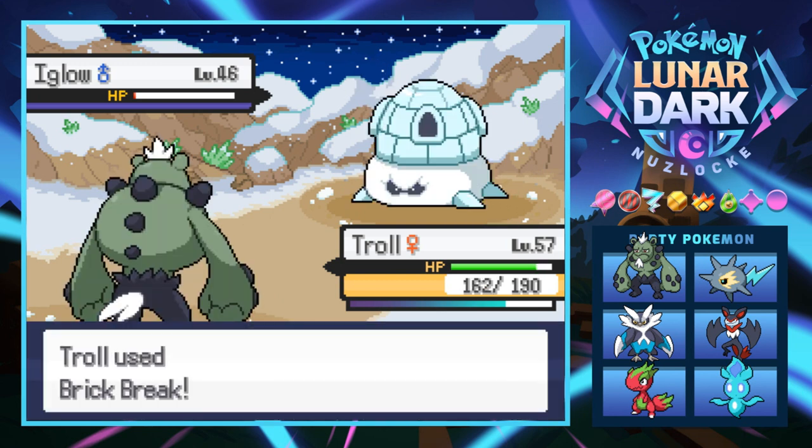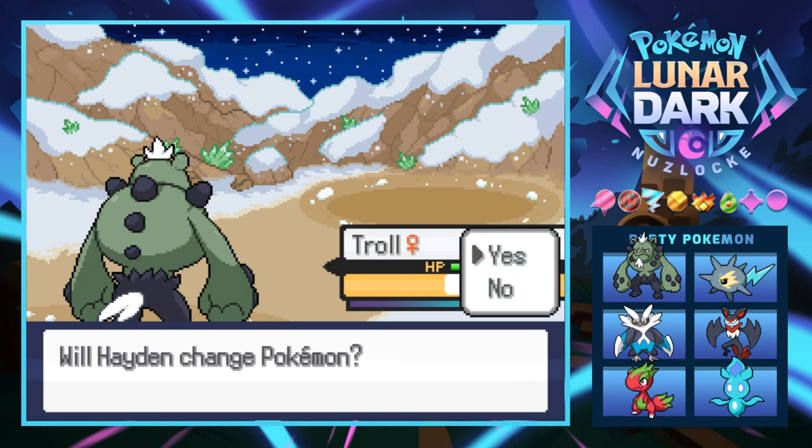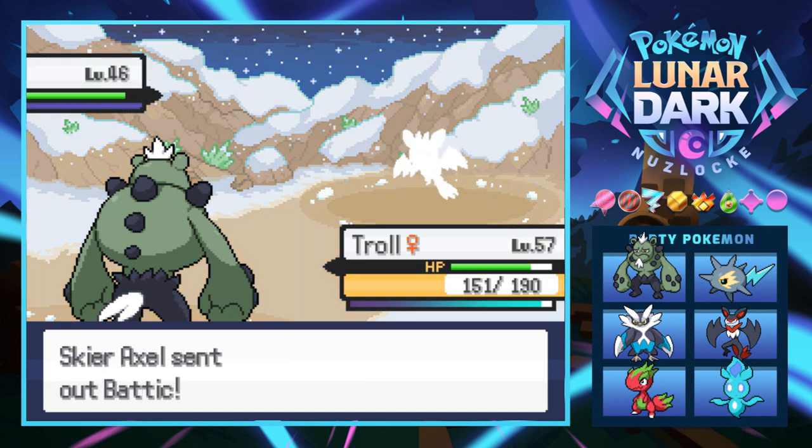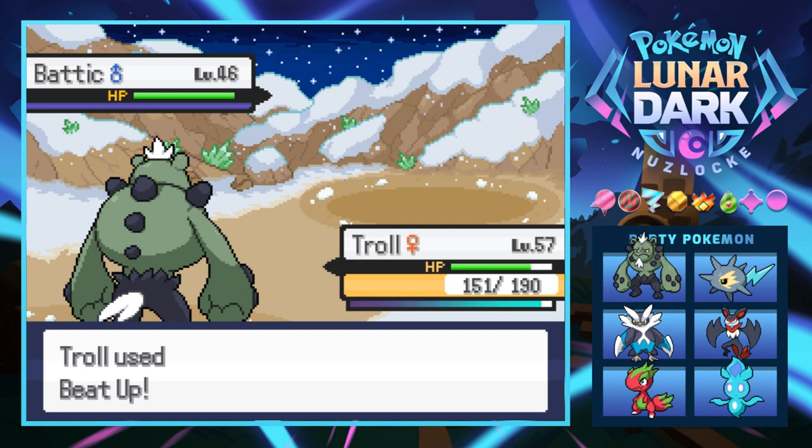It is annoying that there's hail all over the place. I also realize I mentioned that Rodney's Mountree — I thought it turned into an ice type because it got a glacier on its back, like icebergs. But it even got hit by the hail, so it clearly did not turn ice type, which makes sense. Next is a Batik — I think we can handle it. Let's just go for Beat Up.